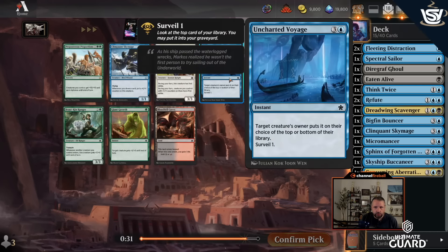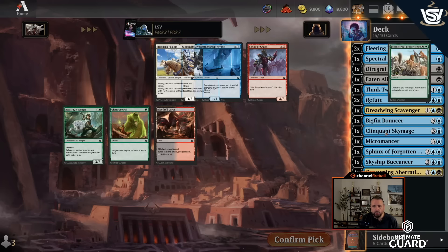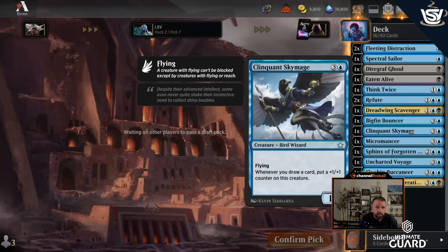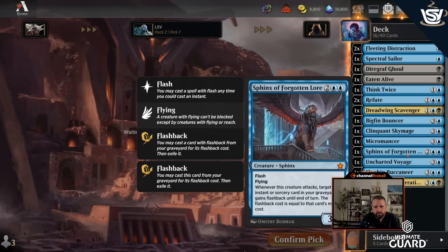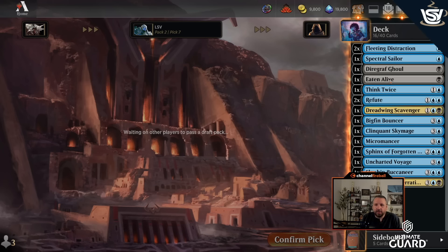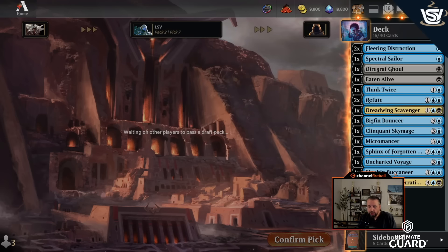I'll take Uncharted Voyage over a second Sky Mage. I'd rather have a good removal or interaction spell than a 1/1 that takes time to grow, though Sky Mage does look good in this deck with all the extra card draw. This pack hooked me up — picks three through six were better than my first two, and those first two were totally fine. Actually, Sphinx was my second pick. The curve's getting a little high, which is why I'm glad I took Spectral Sailor over Runescar Demon. Two five-drops, a bunch of fours — I could cut the Sky Mage if needed.